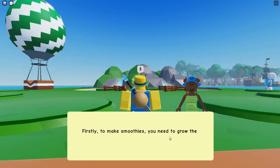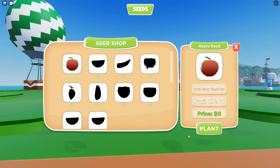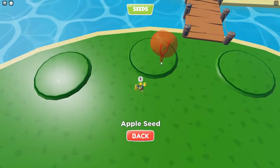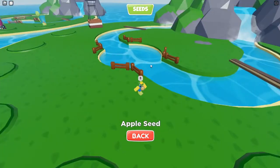This is your own island. Firstly, to make smoothies you need to grow the fruit, so I think we grow the fruit and then we harvest it. Choose an apple seed and plant it. Let's go ahead and plant this — oh, it's a whole tree! So it looks like we can place it anywhere besides this spot, and I think we place our smoothies here.